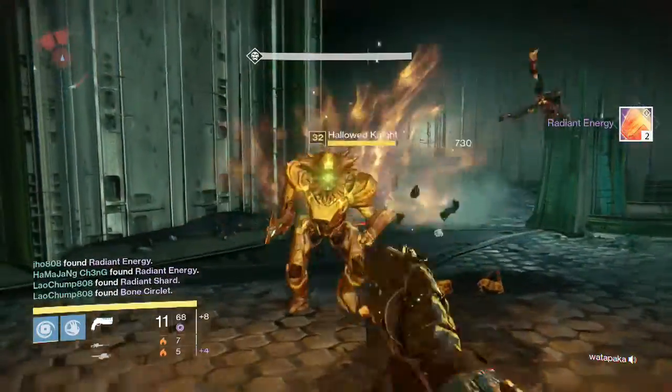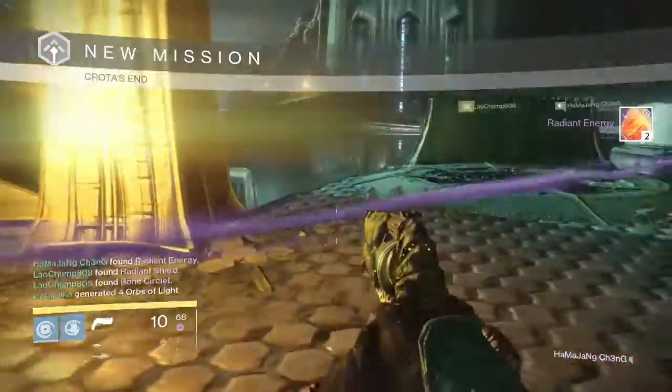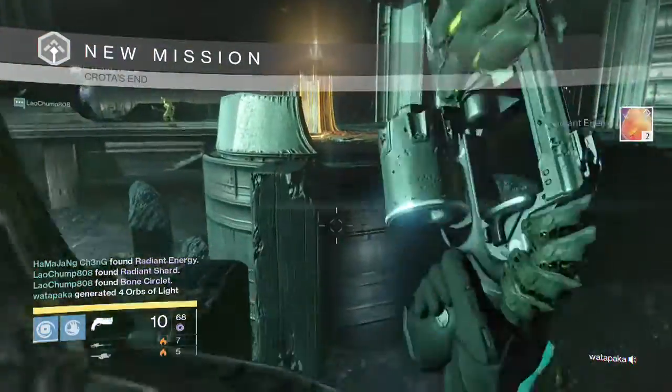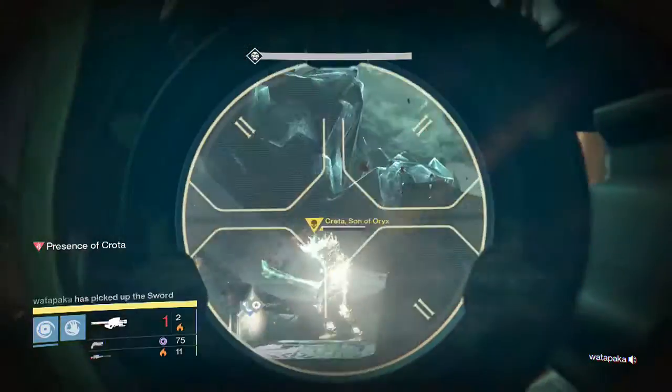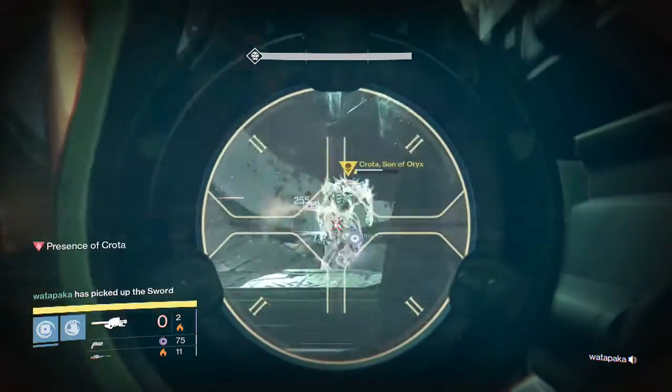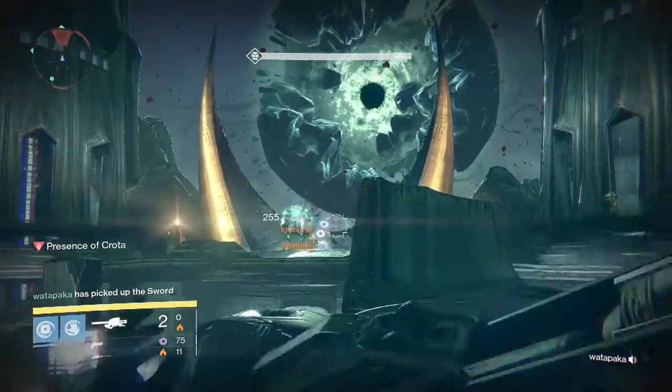Starting off with my first character, my Warlock — this is the Deathsinger part. I was able to get myself two Radiant Energy, nothing special there. I haven't gotten an exotic in that Deathsinger part on any of my characters in quite a while, so pretty unlucky there.